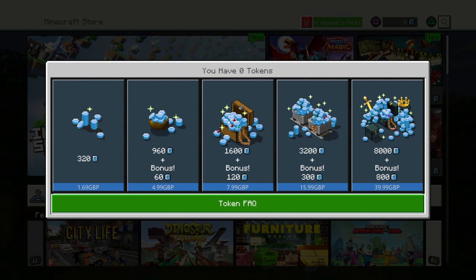For 960 tokens plus a bonus of 60, it's £5. Then for 1,600 Minecraft tokens, you get a bonus of 120 added on, which is £8. Then 3,200 Minecraft tokens with a bonus of 300, which is £16.